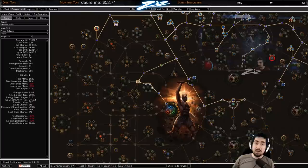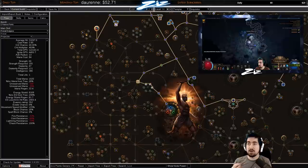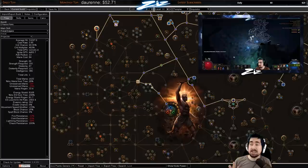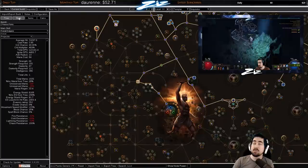Hey guys, Zizarin here trying to make some 3.6 synthesis starter builds. This is going to be a generic Inquisitor guide and I'm going to cover a lot of different builds, give you some options to respec between them, how to potentially level up fast. This guide is particularly targeted at people that are fairly new to the game.